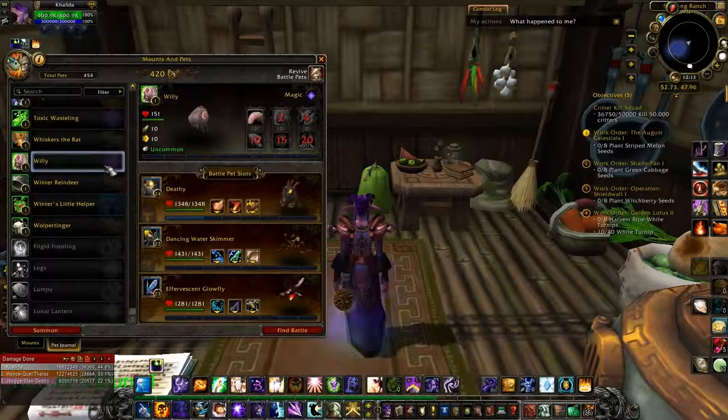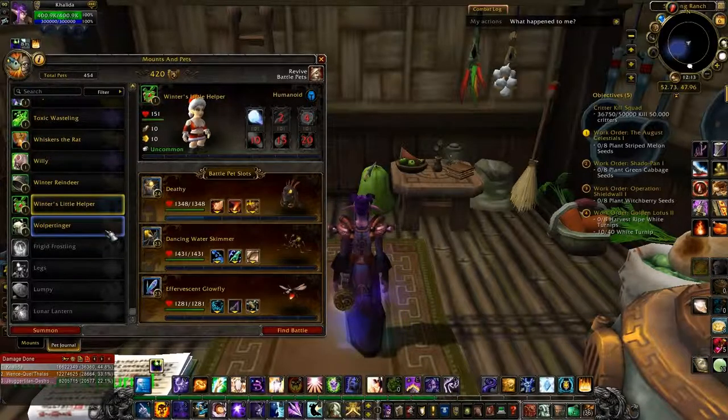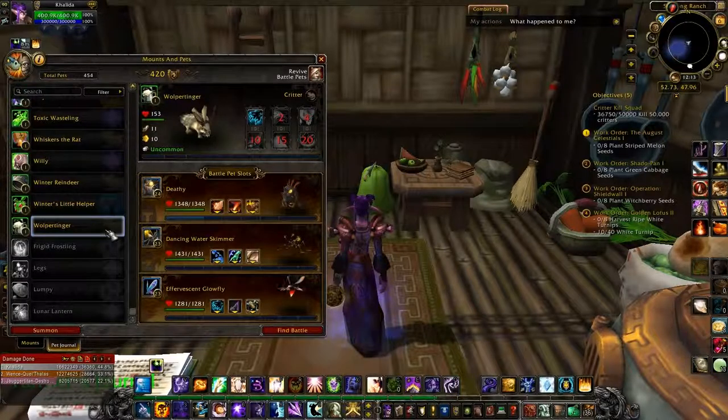Willy is from the Shattrath Children's Week quests. Winter Reindeer you get from the Presents Under the Tree, as you do Winter's Little Helper. And the Wolpertinger is a quest during Brewfest, so whether you're doing it just outside of Ironforge or just outside of Orgrimmar, you'll get it.